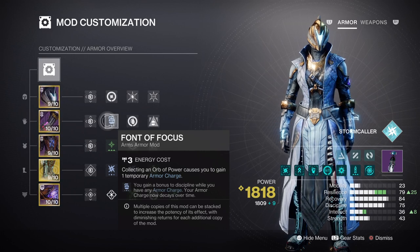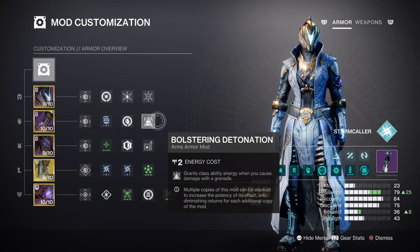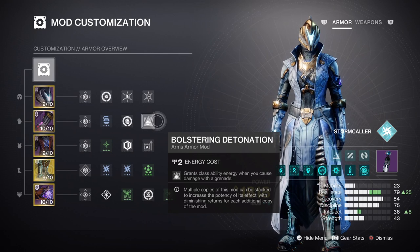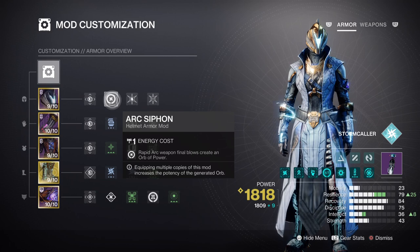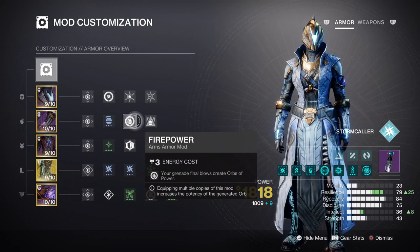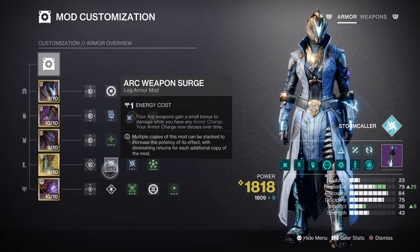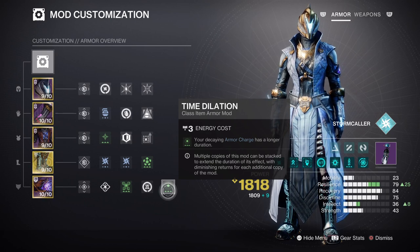Lastly, your Recovery can be tier 7 to 8, as our Arc Souls aspect will allow us to get Rift Energy back fast while allies are nearby. You don't need a lot for this to work in your favour, as having the Bolstering Detonation mod and aspects will handle this stat fairly well. For armor charges, Charged Up will allow us to hold on to more armor charges as we play. The Arc Cypher mod for creating orbs of power via weapons and the Firepower mod for creating orbs via charged grenade kills is also a no-brainer. Adding on the x2 Arc Weapon Surge mod and the Time Dilation mod means we can become a constant orb factory and deal a lot of damage with our super, considering how fast we can get it up and running.